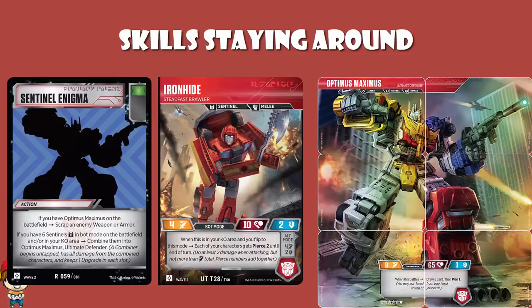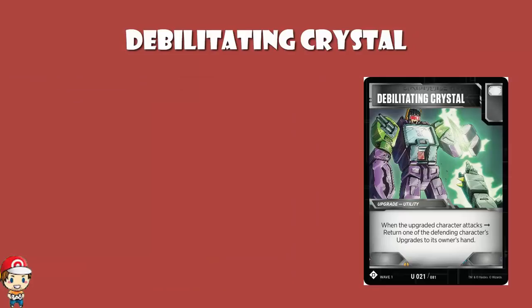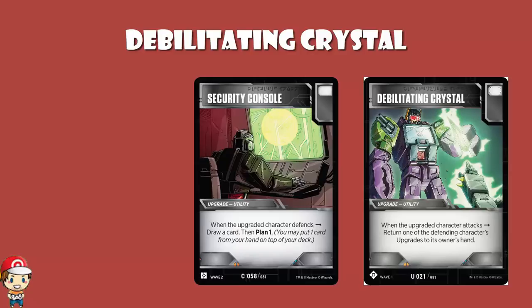Then we get to another question about Debilitating Crystal. Debilitating Crystal is an upgrade utility that reads: when the upgraded character attacks, return one of the defending character's upgrades to the owner's hand. What about Security Console from Wave 2? When the upgraded character defends, draw a card and then plan one. Does Debilitating Crystal bounce Security Console before it can be used, or does Security Console get used and then bounced? The answer is: choosing the attacker is a single step, then abilities of the attacker happen, followed by abilities of the defender. In this scenario, Debilitating Crystal would not bounce Security Console before it triggers.